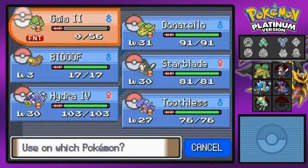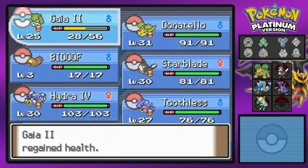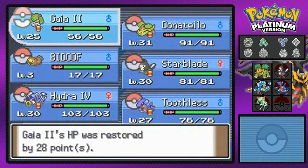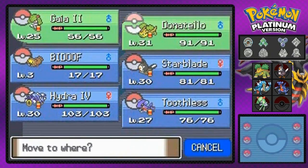I did teach some of my Pokemon some new moves. If you guys see a different move on Gaia number two or Hydra number four, it's probably because off-screen I did a little bit of training — may or may not have bought a few TMs and taught them some new moves.